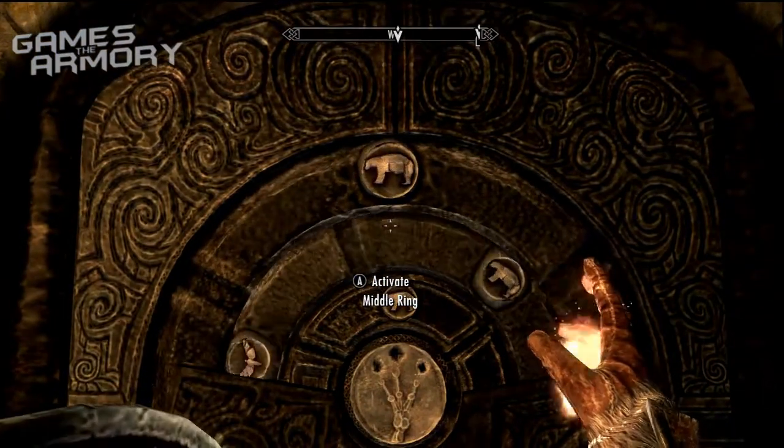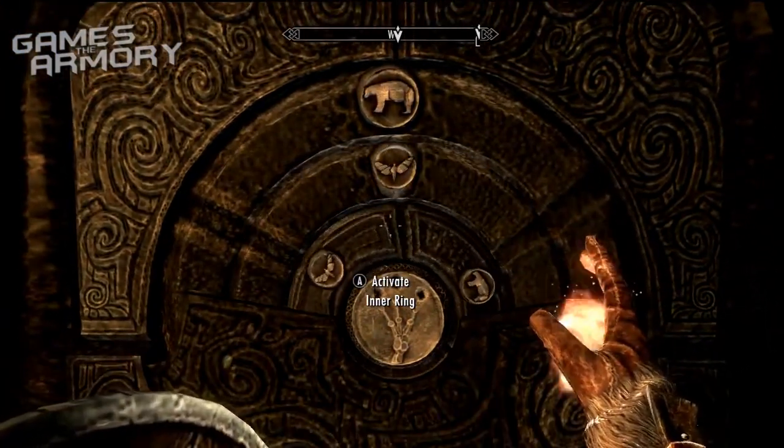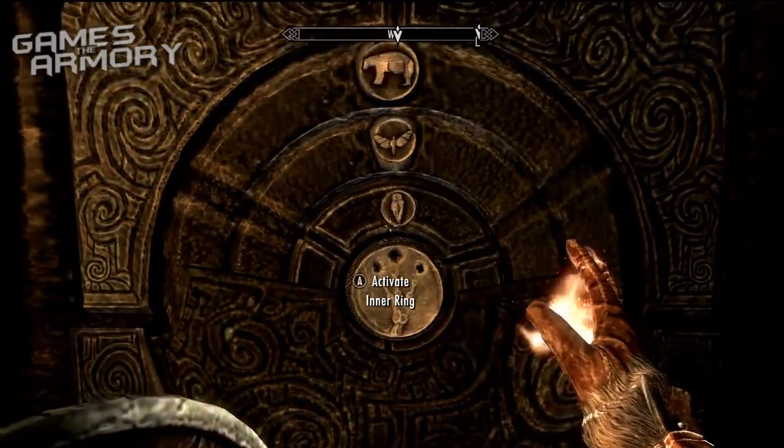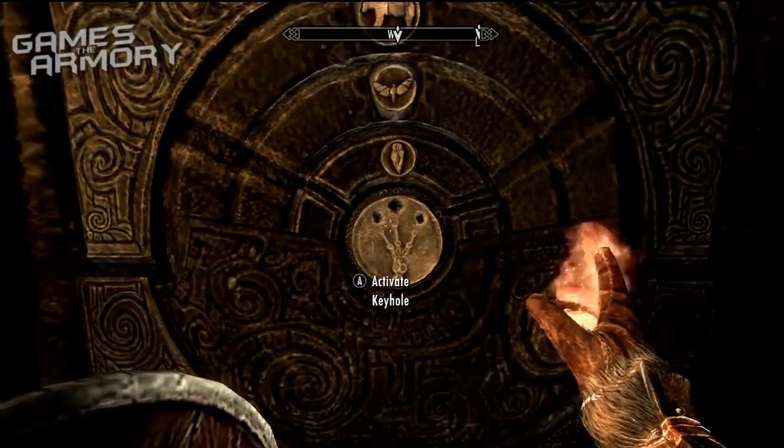I'm going to let myself get this set up. Once we have bear, butterfly, owl set up, you place the golden claw in the activation hole and it will open the door.